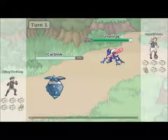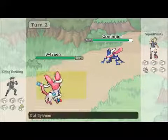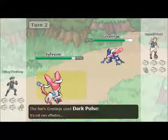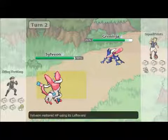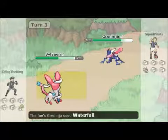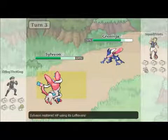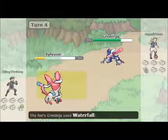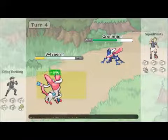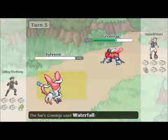He leads with Kabrank; I lead with Greninja. I figure I'll go for a Hydro Pump to see what happens — he hangs on. I didn't know this because I haven't played at all, but he has Sturdy and throws up a Light Screen. He ends up praying in Sylveon, and I've heard that Sylveon is crazy with special defense, kind of like a new Umbreon. I end up going for Waterfall, my Life Orb is ticking down, and Sylveon ends up flinching — and I just end up flinching Sylveon all the way down.